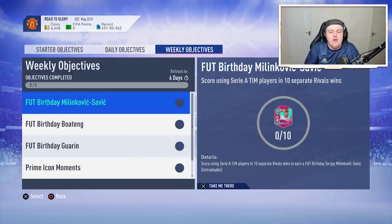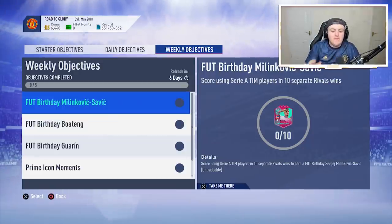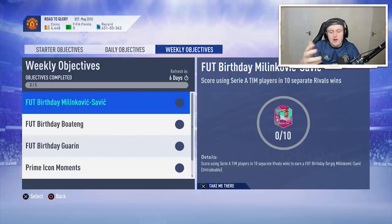We have yet another set of foot birthday cards in the weekly objectives, and in my opinion, some fantastic cards. First of all, we have 89-rated Milinkovic-Savage. You need to score in 10 separate rival wins with Serie A players to get Milinkovic-Savage. It can be any Serie A player — as long as he plays in the Serie A, you score in 10 separate rival wins, and you get yourself this Milinkovic-Savage card.